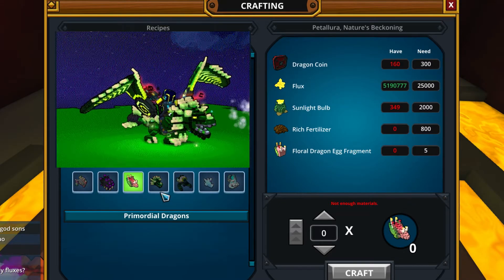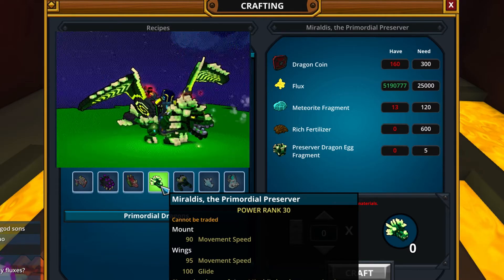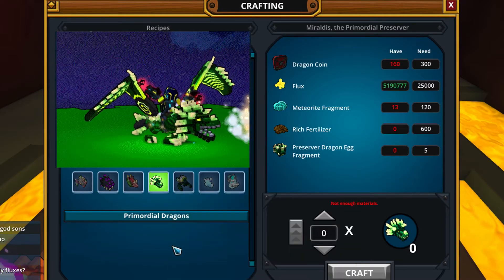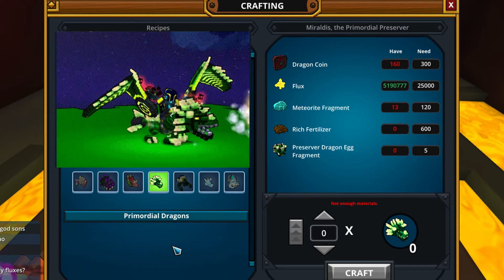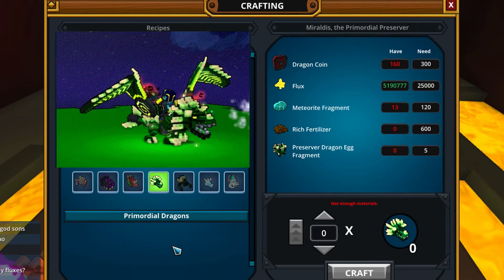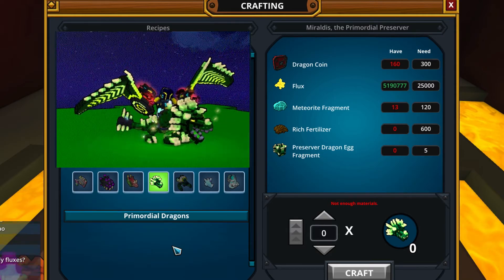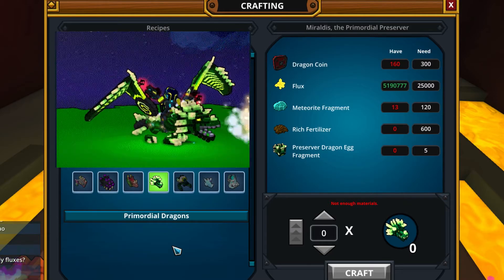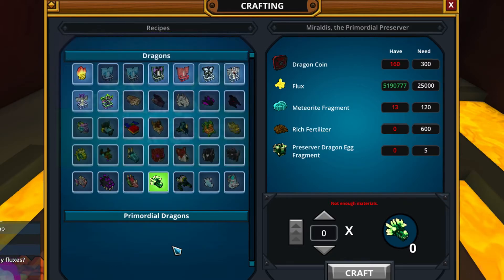Moving on to Miraldis, the Primordial Preserver — even though it's named primordial, it's not actually a primordial dragon. Many people expected another primordial dragon but we are getting a simple dragon. For this you need 5 preserver dragon egg fragments, which can randomly drop from dinosaurs in the Jurassic jungle biome. I can already see many people grinding this, killing the dinos — so another dragon from mobs.